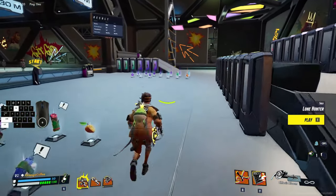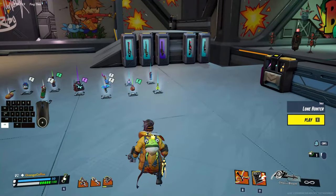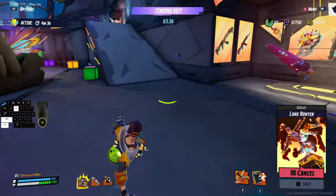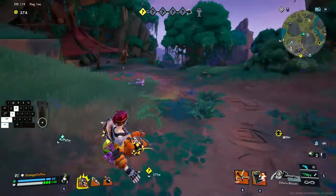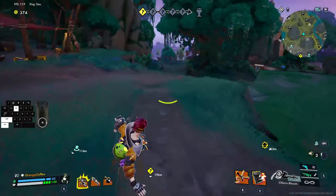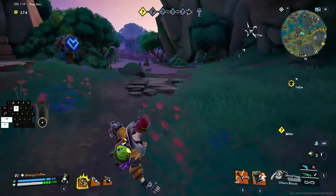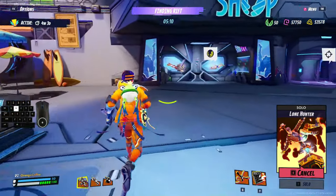Next one: sliding. Sprinting then pressing crouch will trigger a slide. Don't press crouch too early or you will stand still and crouch in place. Sliding on a flat surface allows for a short slide. Going down a slope or a hill will keep the slide going and give you a lot of speed. There are a lot of tiny bumps in terrain that you should always slide on whenever you can because it's the fastest movement on land. Sliding does not consume stamina — it only does if you keep holding the sprint button.